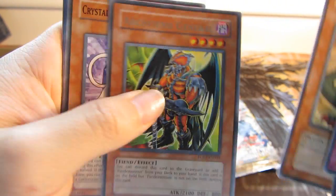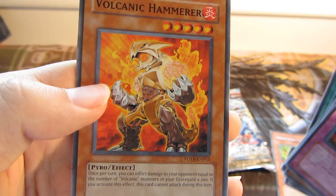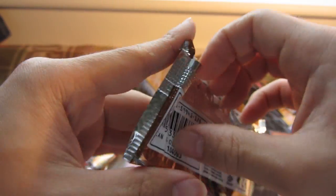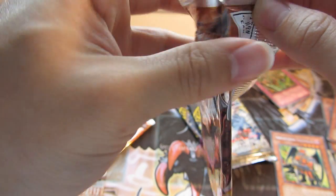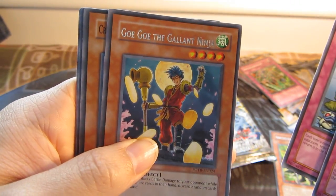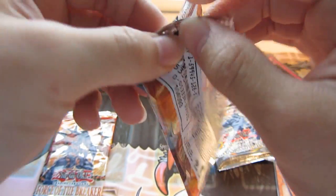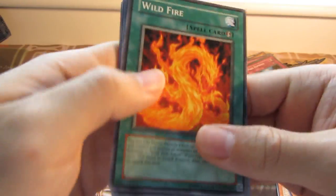Archfiend General. Let's see, that's super cool. Nice — what was that? A Volcanic Hammer. And Goolge the Gallant Ninja.